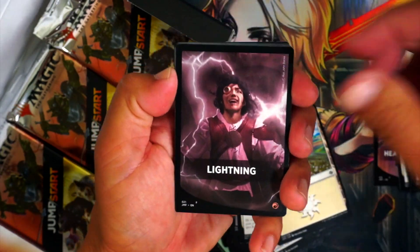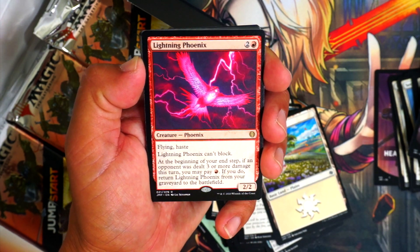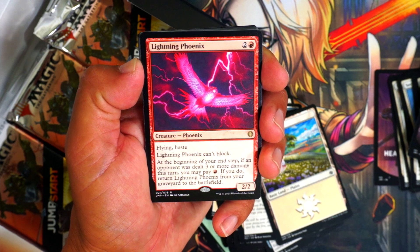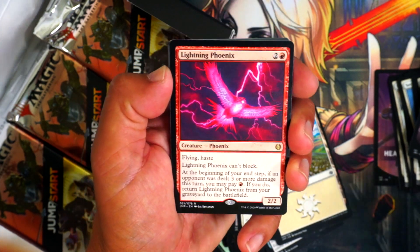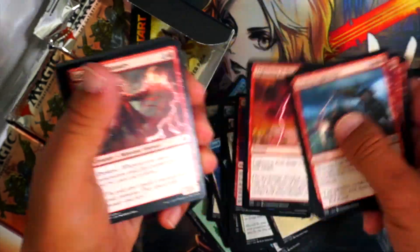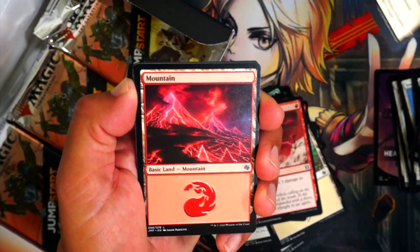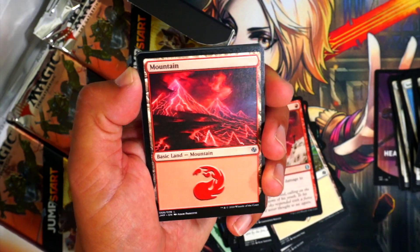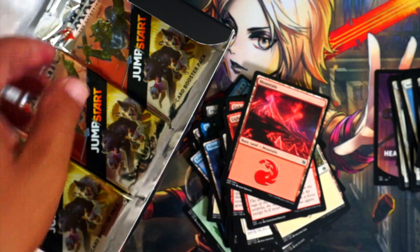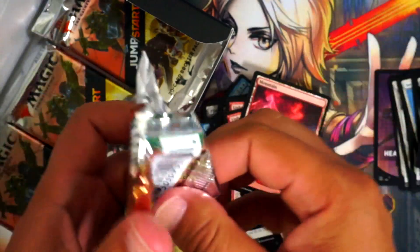Lightning — okay, all red! I love this already. Lightning Bolt — is that reprinted in here? Probably not, but it should be. We got Lightning Phoenix: two mana, if an opponent was dealt three or more damage this turn, you may pay one and return it from the graveyard to the battlefield. That's fine. And there it is — Lightning Bolt! Of course it's in there. The land looks like a freaking Tron Mountain — and not Tron as in Magic the Gathering. Good job on that one.